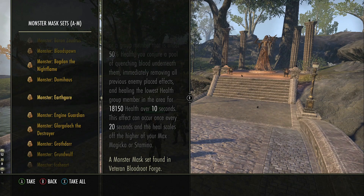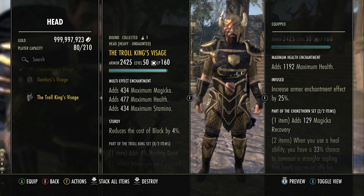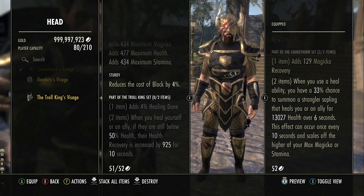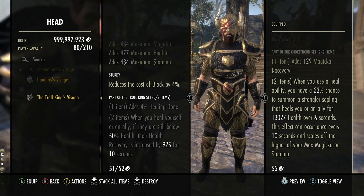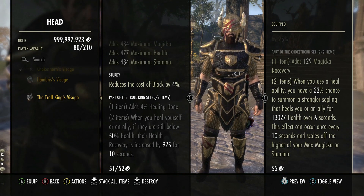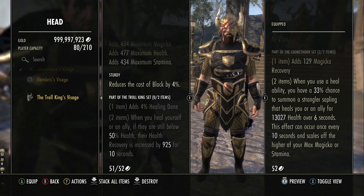As a replacement, Choke Thorn provides about 2,250 healing per second versus Earth Gore's 1,800 per second. Engine Guardian is actually the best healing set, providing 2,000 health every half a second, but you can't always get healed by it when you need it. The only truly reliable healing monster set now would be Troll King — with sugar skulls and standard health recovery in a tank setup, a Troll King proc will give you anywhere from 2 to 5k health recovery, though it only ticks once every two seconds. You won't need to stand still to get the benefit from Troll King like you do with Choke Thorn, Earth Gore, or Scourge Harvester.